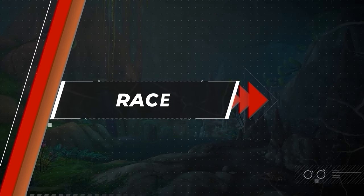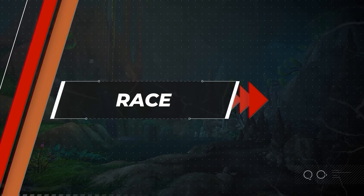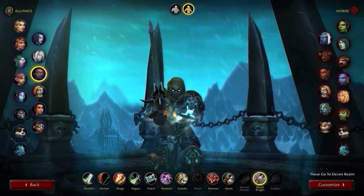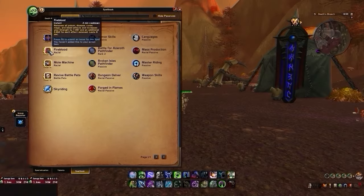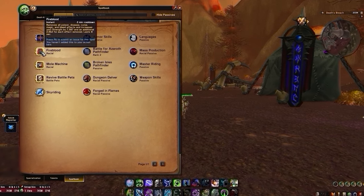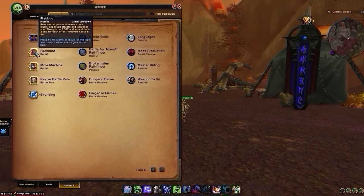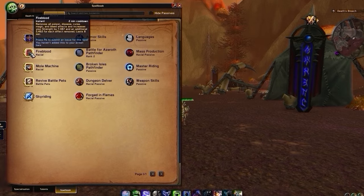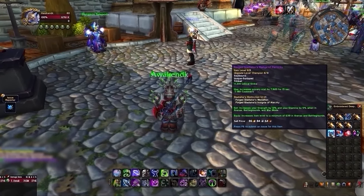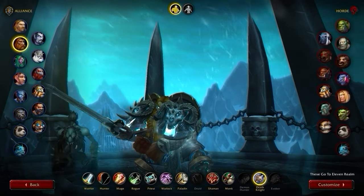Now that we understand the optimal talent choices, it's time to set up our character, starting with race. The first and most highly suggested option is Dark Iron Dwarf. Its primary racial, Fireblood, dispels poison, disease, curse, magic, and bleed effects off ourselves while adding to our primary stat depending on how many debuffs are removed — reacting similarly to an on-use trinket to counter pressure. If you don't have this allied race unlocked, you could substitute with Dwarf, whose Stone Form keeps Fireblood's debuff removal but also reduces damage taken by 10% for 8 seconds.